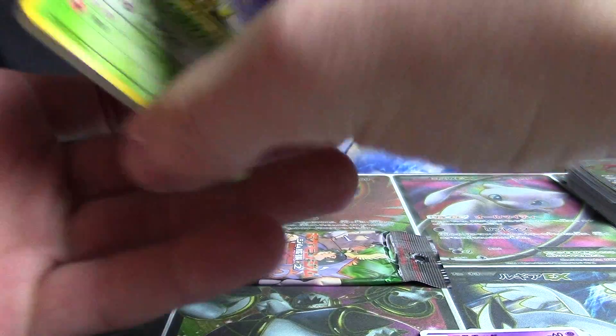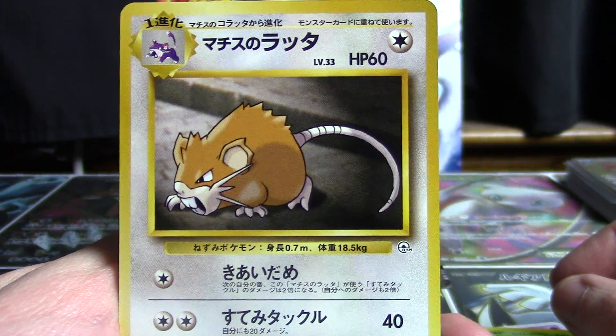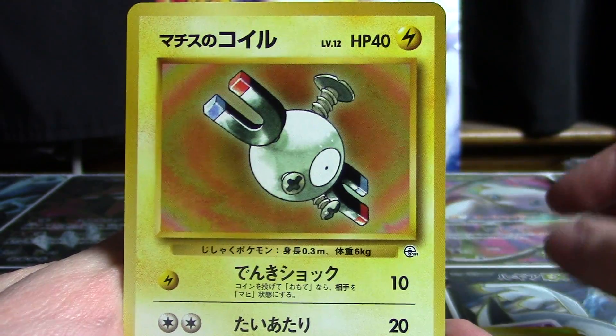Do a quick little sort to the back. We've got ourselves an Exeggutor, Raticate, a Polywhirl, a Zubat, Magnemite, a Mankey.